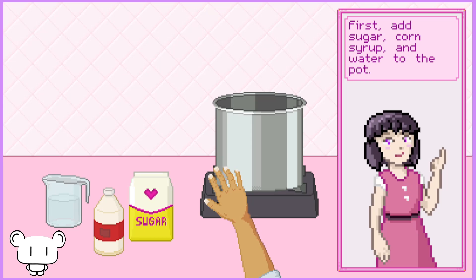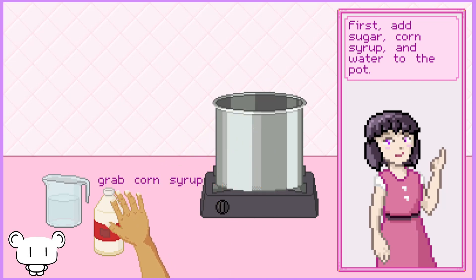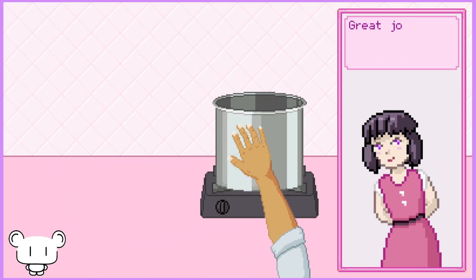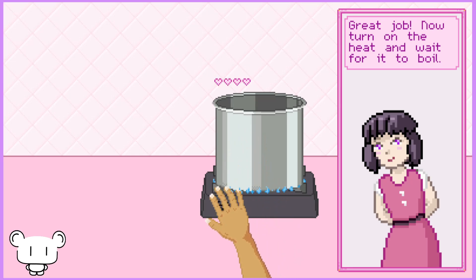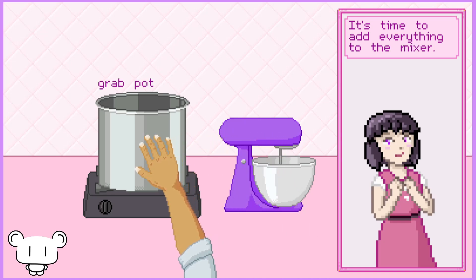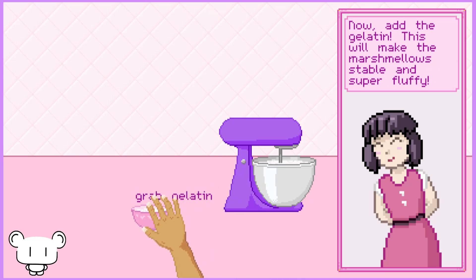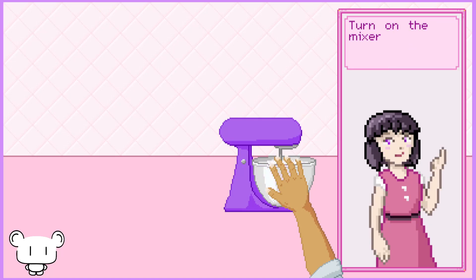First, add sugar, corn syrup, and water to the pot. Now turn on the heat and wait for it to boil. Is it boiled? Cool. It's time to add everything to the mixer. Grab the pot. Now add the gelatin — this will make the marshmallows stable and super fluffy. Turn on the mixer so everything combines.